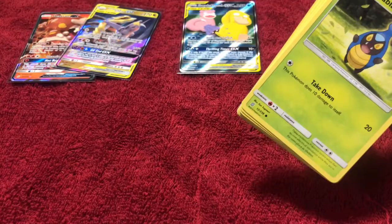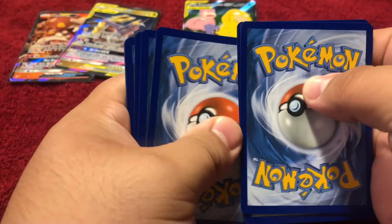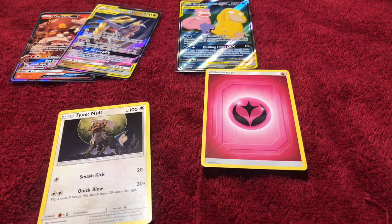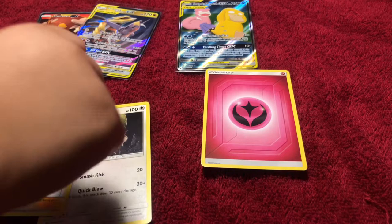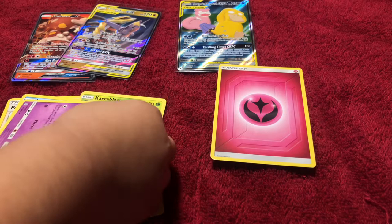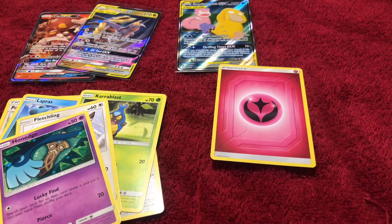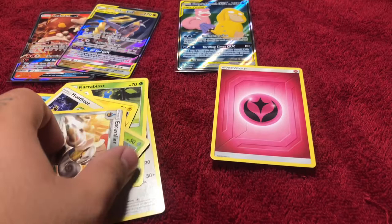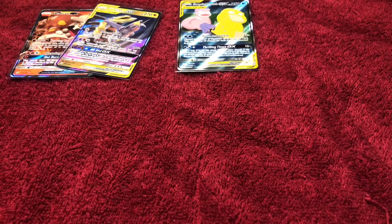Here's your code card. All right, there's your energy. We have a Type: Null — you got two of them — a Poke Maniac. A Lapras, Karrablast, a Fletchling, a Honedge. We have a Pikachu, a Hoot-Hoot — the reverse is the Swadloon — and Escavalier for the last card. You want to open up the last one? Let's open up the last one — last pack for this opening.